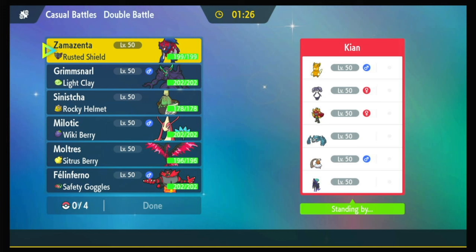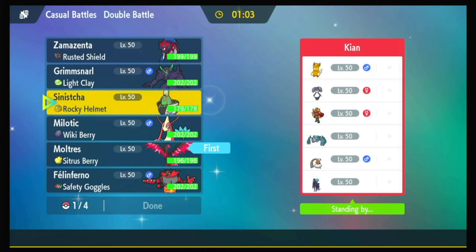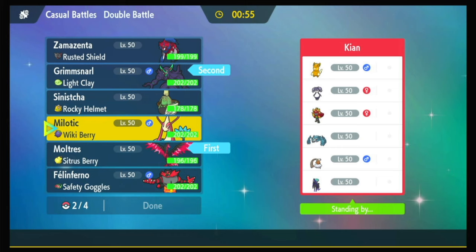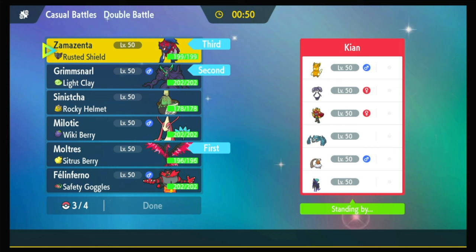Alright, we've got a Calyrex Shadow — cool matchup. They also have Indeedee, Pawmott, Landorus, Metagross, and Fire Ogrepawn. Pawmott is an interesting one. What do they really have for Moltres? If I just don't Tera it, I'm looking like I'm in a pretty good position. Set up screens, go with Moltres. Obviously I want Zamazenta, I just don't want to lead it.